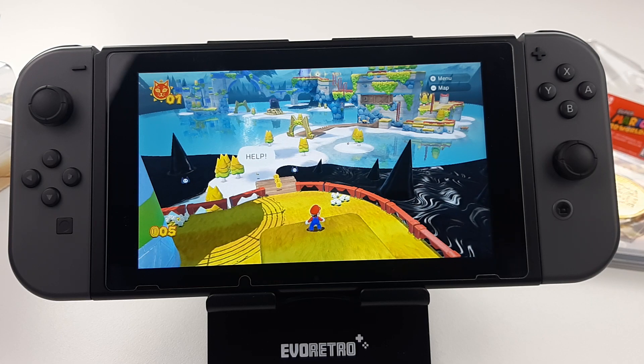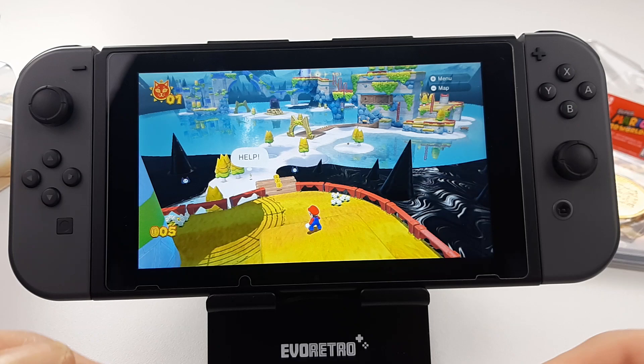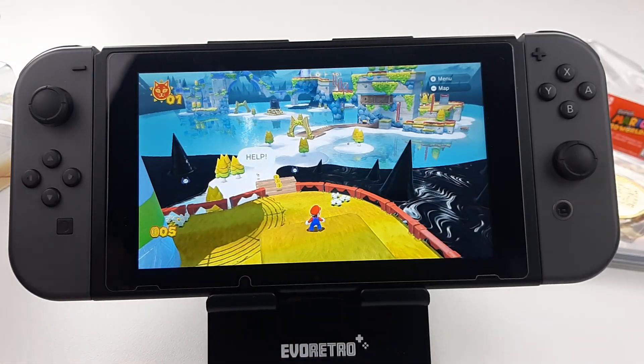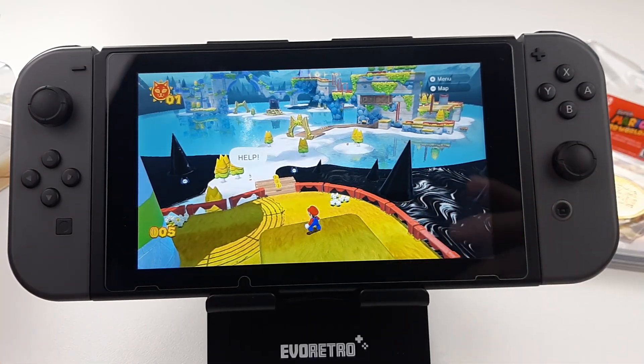Alright, I'm gonna stop it right there. Hope you like the unboxing as always. We got amiibos to do. We got Bravely Default 2 that I got since last Friday. Let's do this slowly but surely. Don't forget to hit the thumbs up. See you soon. Bye.